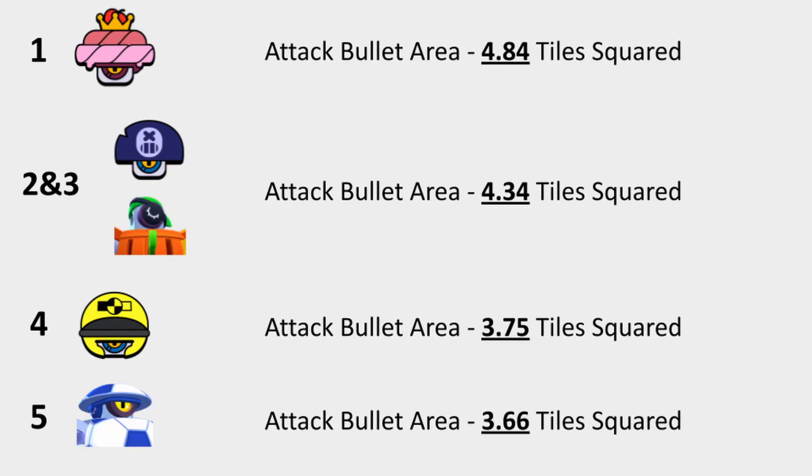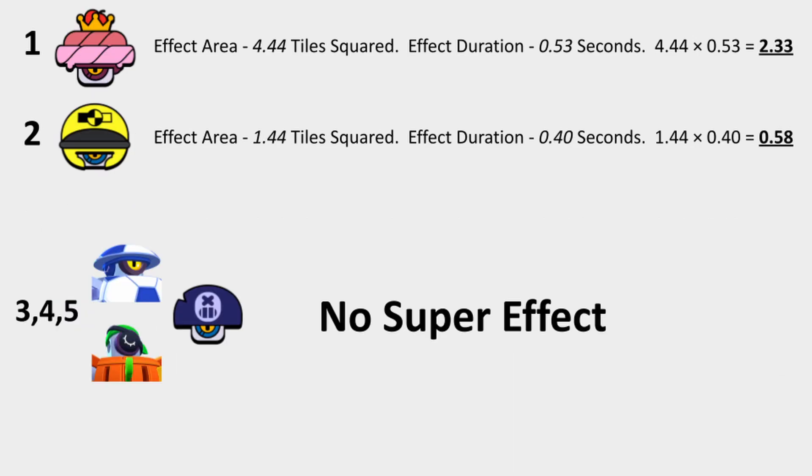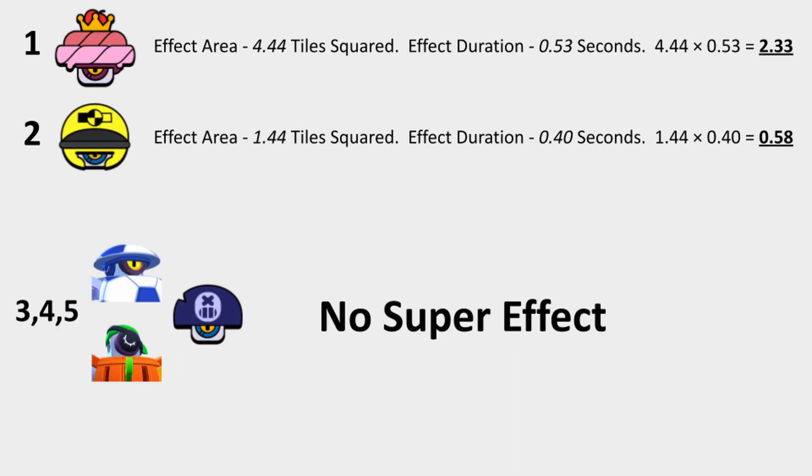For the attack size, I measured the height and width and multiplied them to find the area for the whole spray. For attack effects, I measured the area of the effect and how long the effect lasts on the ground, then multiplied those to create a value — larger number means a more annoying effect. I did the exact same thing for the super effects. I then took all those rankings and added them together for each brawler. For ties, I averaged the multiple places a skin is a part of.